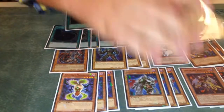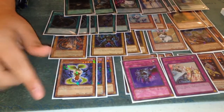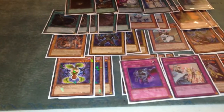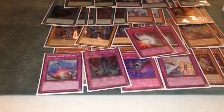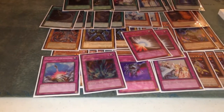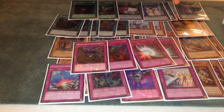For traps, we have one Solemn Warning, one Dark Illusion — it's really good because it stops them from popping Ophion with Blaster or the Pike play. One Torrential, one Compulse, two Mirror Force. Ever since this card came to two, people have stopped playing around it — they just run into it all the time. One Bottomless, one Infection, and two Phoenix Wing Wind Blast.